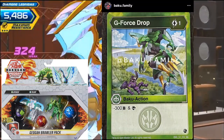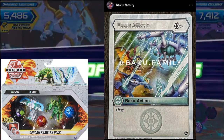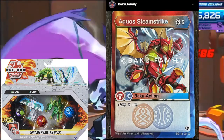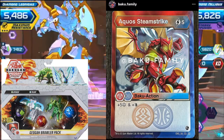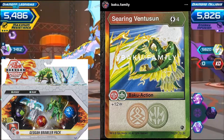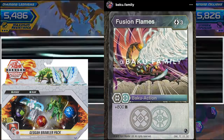GeForce Drop: 1 cost, minus 300 and Scry — fairly decent. Flash Attack: 2 cost, plus 5 — nah. Aqua Steam Strike: 5 cost, plus 5, Frost Strike and Double Strike — freaking hell, AV is probably jumping in excitement for that. Searing Ventus Sun again. Fusion Flames Darkest Chaos: 3 cost, plus 800 — that is good.